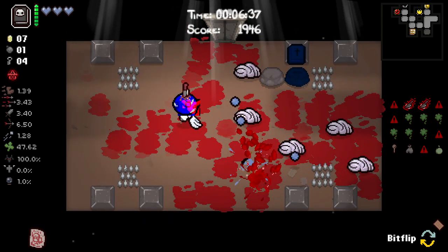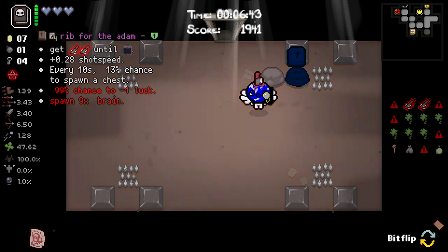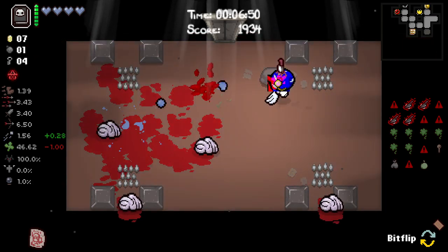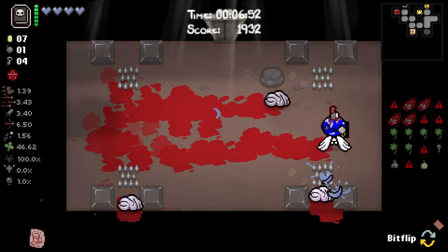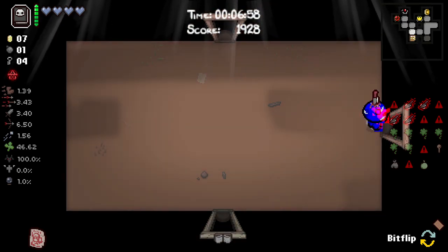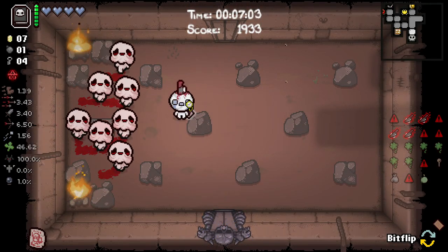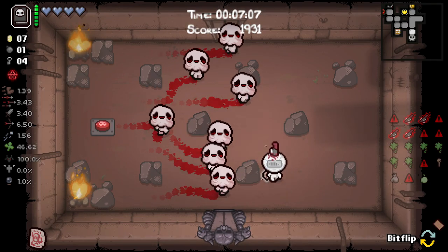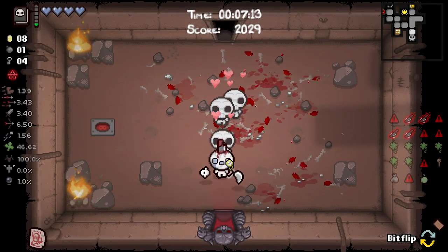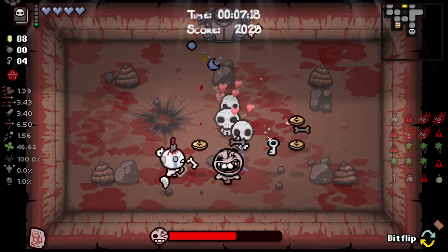I'm very confused right now because it says that all of these are actives, but they're not - they're passives. Why is that? Like look, it literally says four-room charge. We got a lot of Adam's ribs going on. So now we have a 20% chance, like a 26% chance every 10 seconds to spawn a chest. I can't believe we got 46 luck.